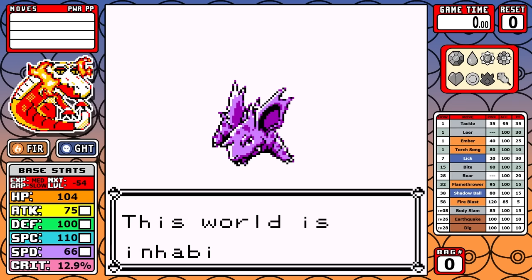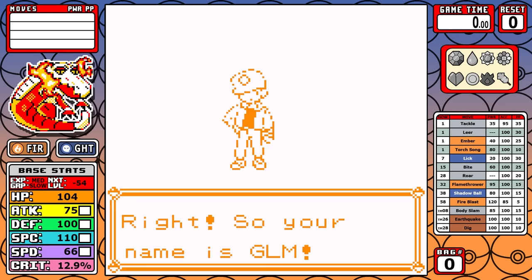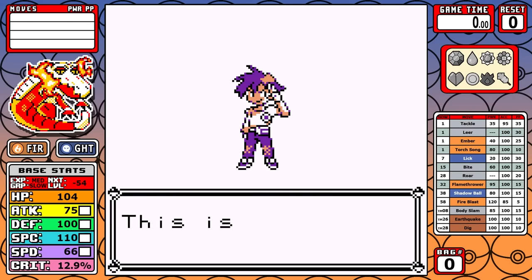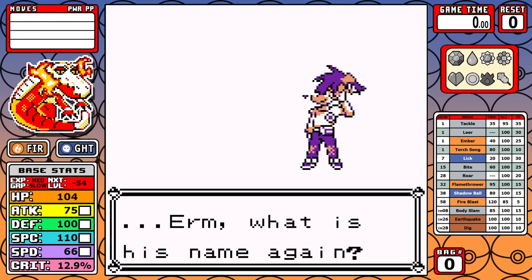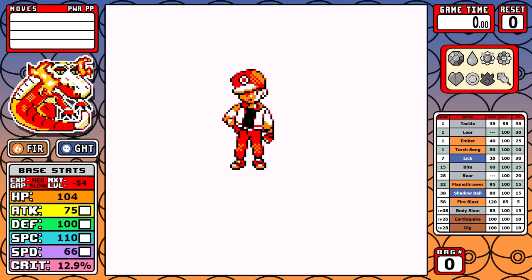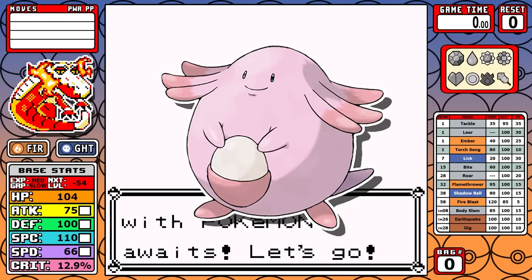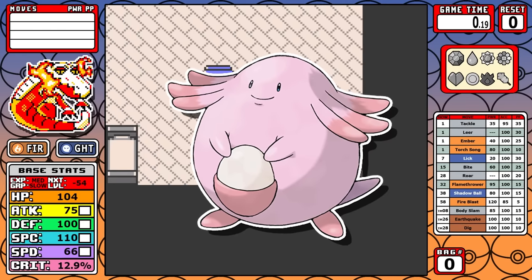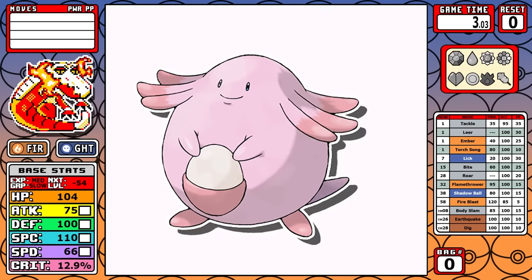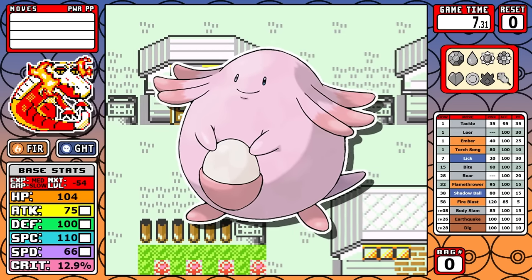Skeledirge's base stat total is similar to all other starters. HP and defense are pretty good but not that important for a solo run. What is important is that 110 base Special. It also has 66 speed, which is serviceable. As for how I pick between Special Attack and Special Defense, I call it the Chansey rule — Chansey has 105 base Special in Gen 1, later split into 35 SpAtk and 105 SpDef. I always take the highest stat.